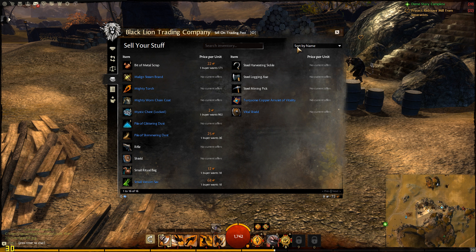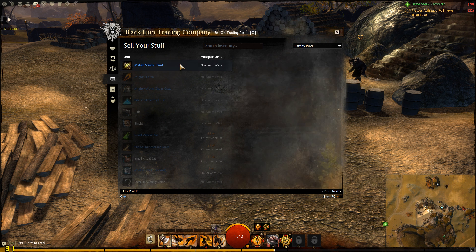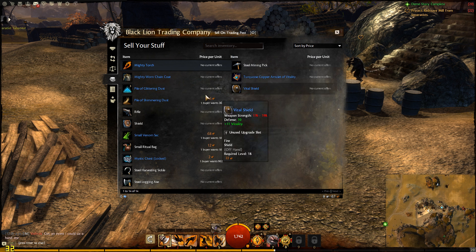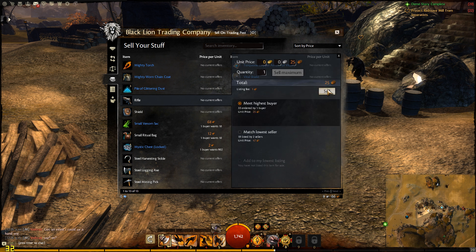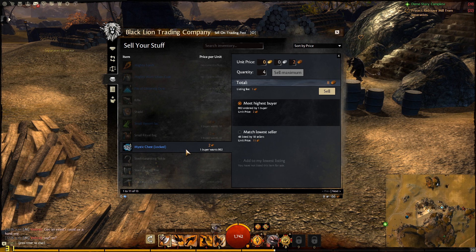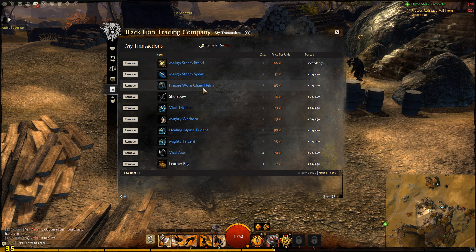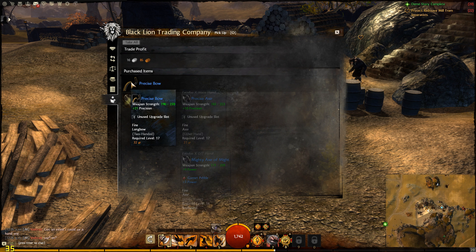When you try to sell on Guild Wars via this interface, you can either sell to the highest buyer or list it for the lowest price. You can undercut people as well, and obviously people will start selling at the lowest price. I think it's a good system — it's quick so you don't have to spend the entire time browsing or trying to sell everything. You can also sell from anywhere in the world, but you have to be at the trade post to pick up money or items that you bought.